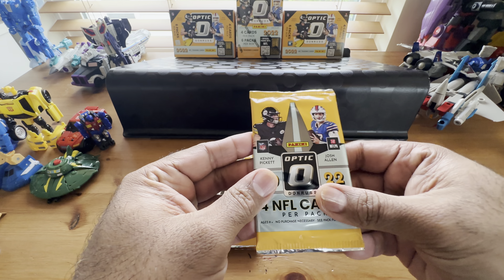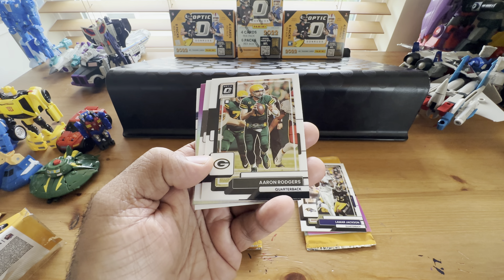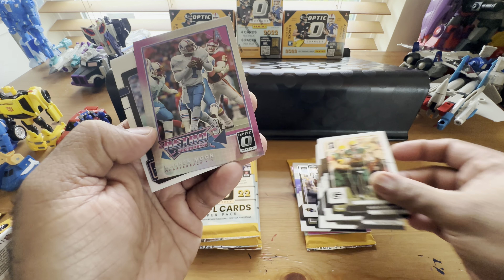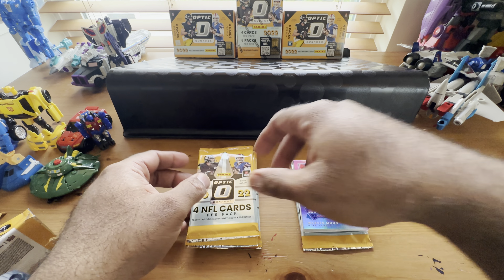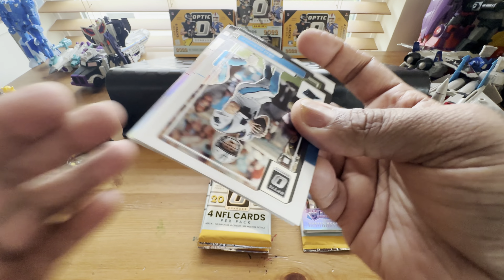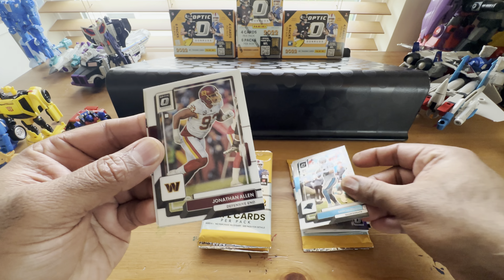Pack number two - all you need is one or two good cards in each box and you'll almost get your money back. Aaron Rodgers, Hunter Renfro, a nice Warren Moon retro series card, and a Jelani Woods. All I know is we better not pull a John Mechie mem card, I have so many of his. There's a holo in here - it's red. From the front: Sam Darnold, Jonathan Allen.